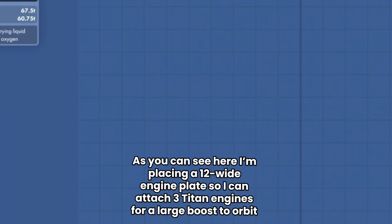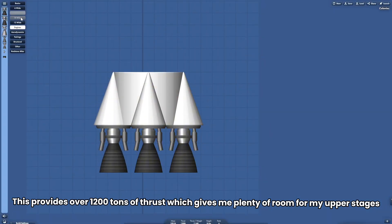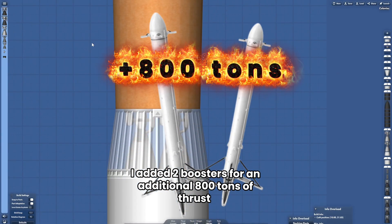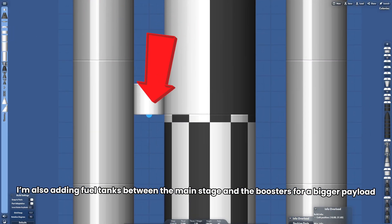As you can see here, I'm placing a 12-wide engine plate so I can attach three Titan engines for a large boost to orbit. This provides over 1,300 tons of thrust, which gives me plenty of room for my upper stages. I added two boosters for an additional 300 tons of thrust, and I'm also adding fuel tanks between the main stage and the boosters for a bigger payload.